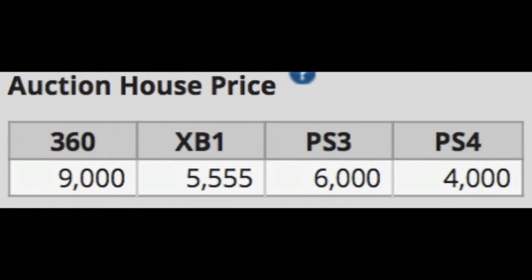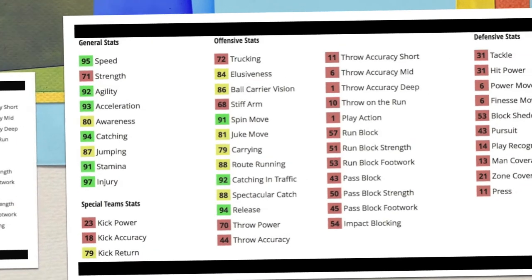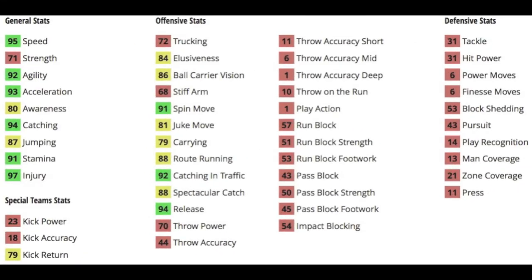Most expensive on the 360 at 9,000. Cheapest on the PS4 at 4,000. PS3 is 6,000 and Xbox One is 55,500. Getting into his depth chart, he's got 95 speed and 93 acceleration, so you definitely have a shot to get maybe one play out of a game to burn. He's got 94 catching.